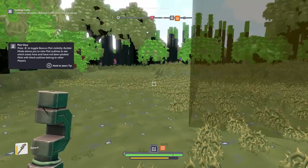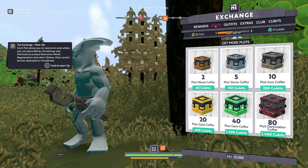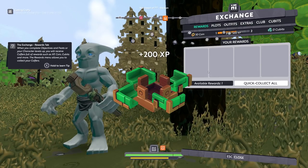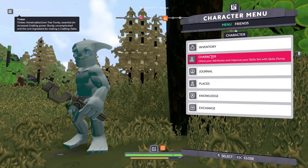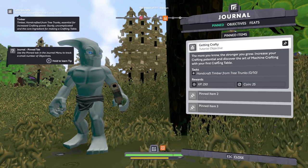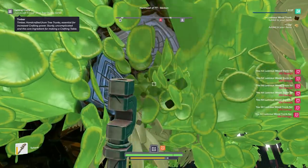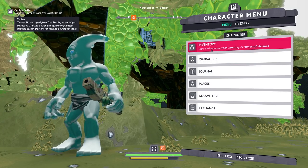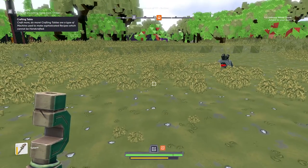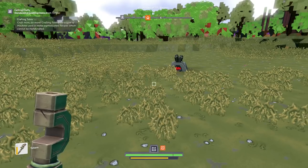Getting crafty! B is the plot view — good to know. Collect an objective reward from the exchange, so we get a reward for doing our objective. Now we collect this and we're gonna get more cubits, more coins, and other items — cool, and some more XP. And then what we want to do is go to our journal — 'Getting Crafty.' The more you know, the stronger you grow. Increase your crafting potential and discover machine crafting with the first crafting table. We got to get 10 tree trunks. Let's craft lumber from the tree trunks — go to inventory, handcraft, and then luxurious wood lumber. We craft a whole bunch — got all 10. Then handcraft the crafting table from the timbers — crafting table crafted, beautiful.